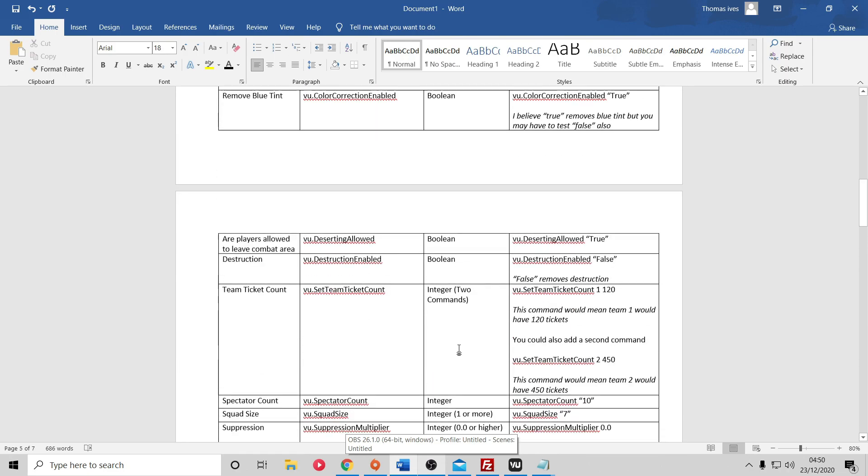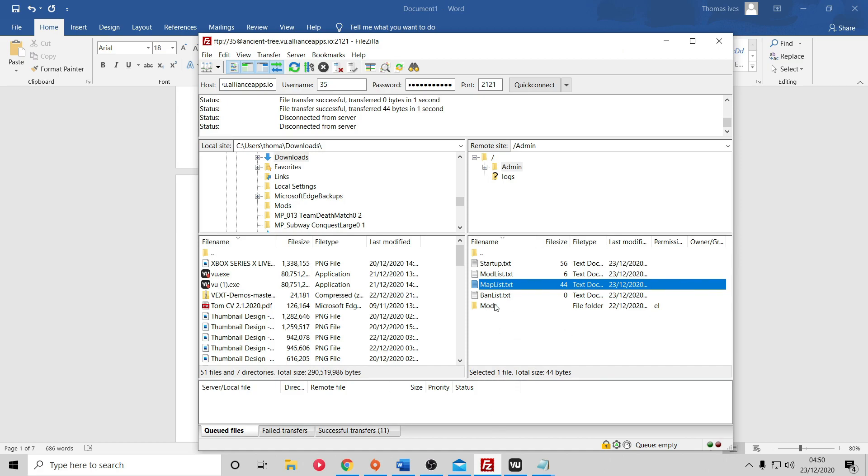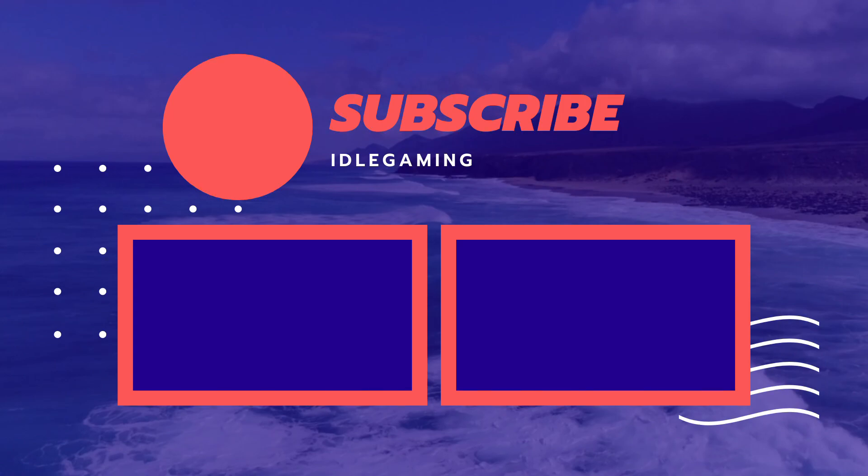That's the fundamentals and basics covered. The next video will look at how to do more advanced mods for your servers. I'd recommend just playing around with the maps, rounds, game modes, and server settings like disabling the blue tint or removing the mini map - once you've got those basics down you'll be in good stead for the next video. If you enjoyed this, please subscribe - it really helps me out as a small new channel. Thanks for watching and enjoy Venice Unleashed!